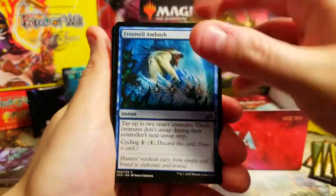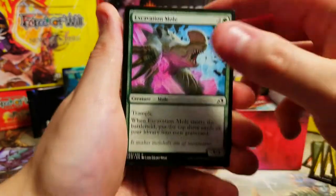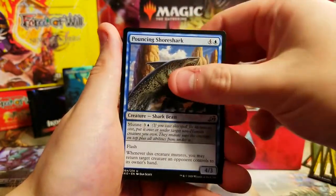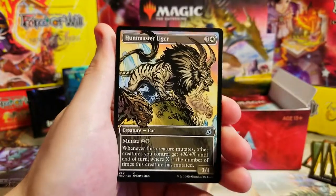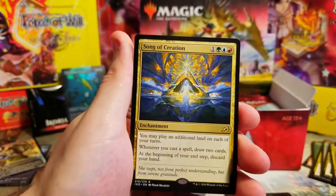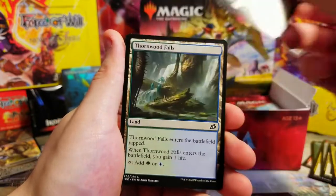Does this set even have planeswalkers? It does, right? No one even cares about the planeswalkers in this set it feels like. Straight Scorpion - that's making its way into Pauper. Anticipate, Pouncing Shorebreaker - very cool. Huntmaster Liger - it's a Liger, everybody! That is sweet. Song of Creation - not bad either, I think this has seen a little bit of play.